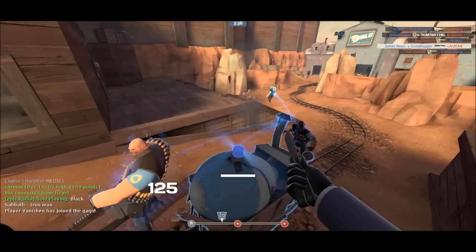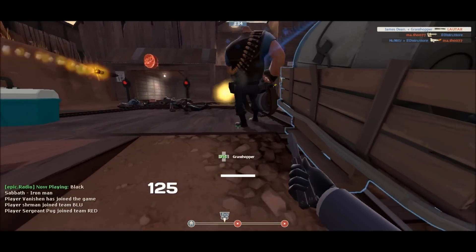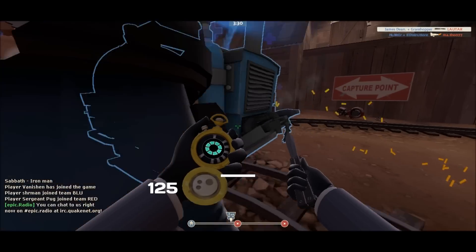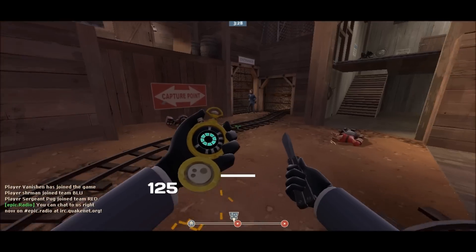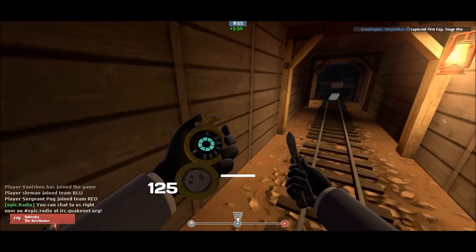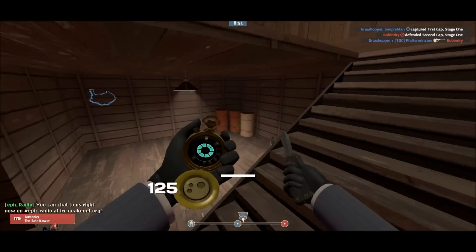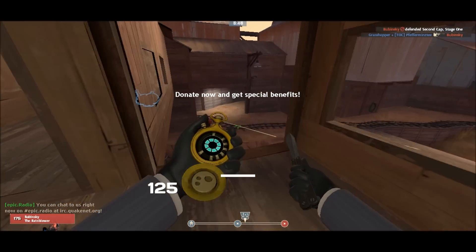You're guaranteed to get this next point — the first point on this map is really quite easy. Nice little face stab on the spy there. Of course, spy isn't just about yourself; you can help the team push the cart every now and again. It's also great for staying alive because you can use the dead ringer to push the cart, take next to no damage, and still carry on and help your team.